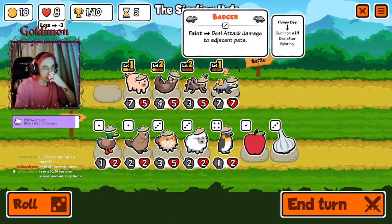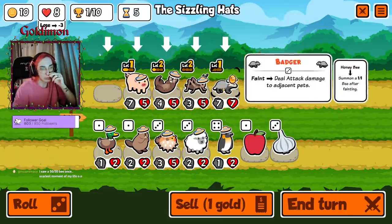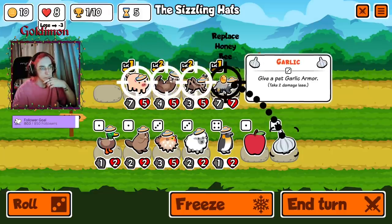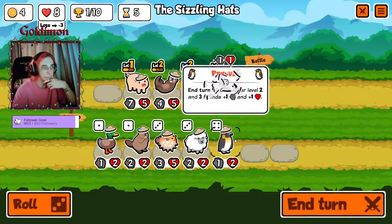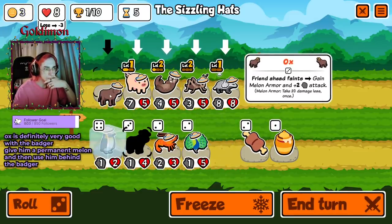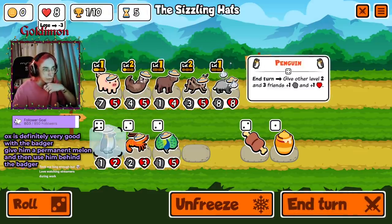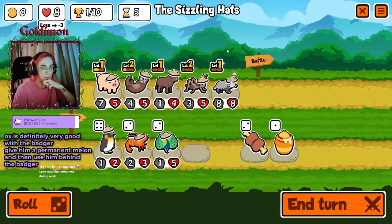Honestly, if we commit to a frontline Badger we definitely should replace the honey — the honey is only useful if it goes in the back. Okay let's do it. I'll buy this... no, we'll buy this because I don't plan on keeping these two units anyway, so there's no use in buffing them.